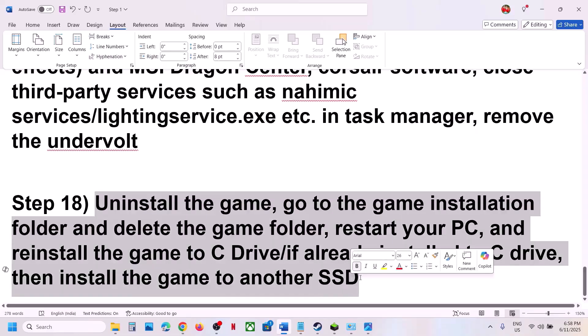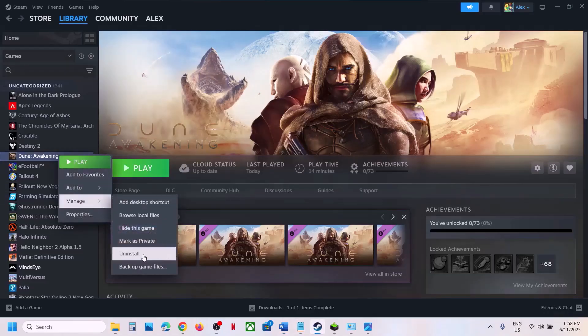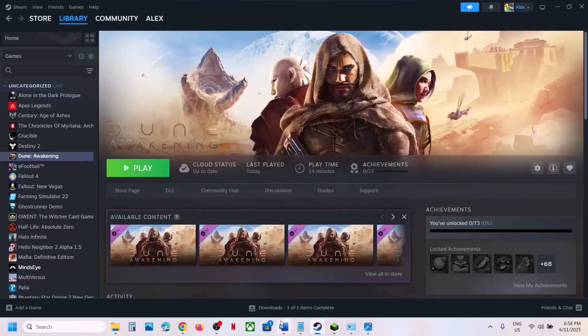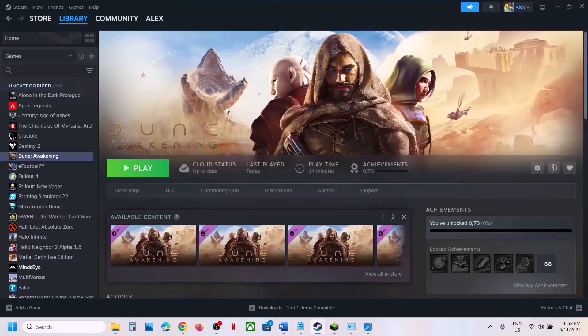The last step is to uninstall and reinstall the game to a different drive. Right-click the game, select Manage, click Uninstall. After uninstalling, go to the game installation folder and delete the game folder, then restart your computer. If the game was on a different drive like D or E, try installing it to the C drive. If it was already on C, try installing it to another SSD. One of the steps shown in this video should help you run the game successfully on your Windows computer. Thank you for your time — please like this video and subscribe to my channel.